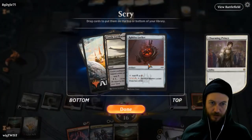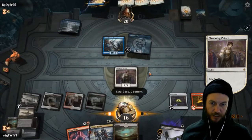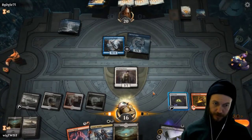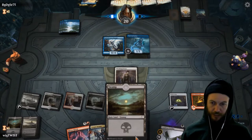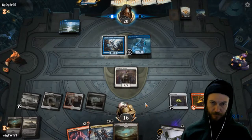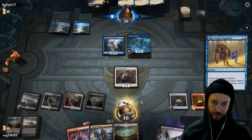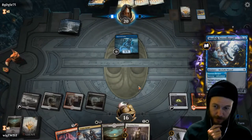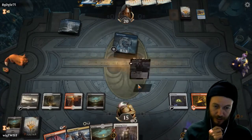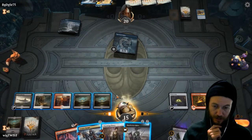We want to definitely find the land. That's really good. 16 life which sucks, but we put this down and we're at five lands. Hopefully he doesn't throw another mill at us. That's actually really good — except he's going to mill all those good cards, although it's just land. Okay, there's another land and another oven — that sucks.